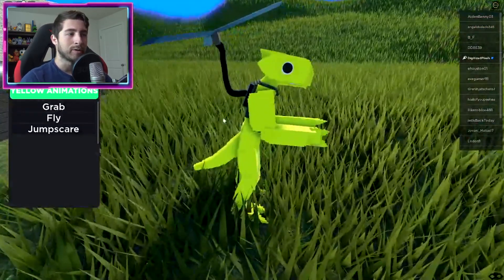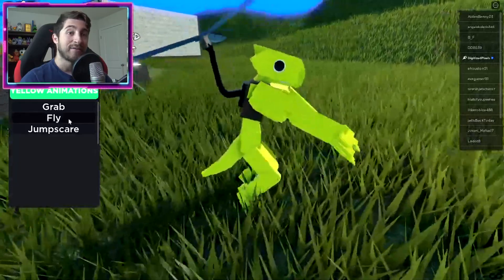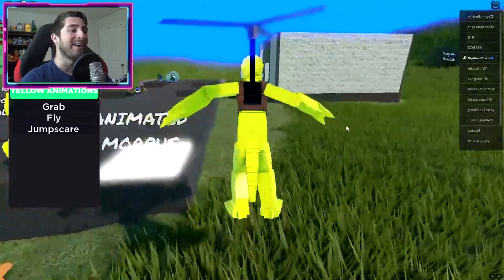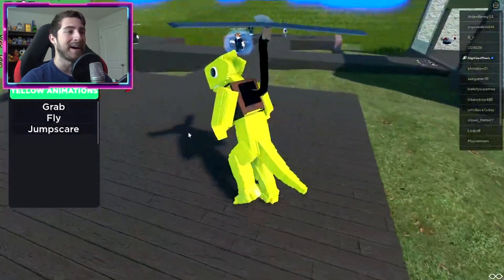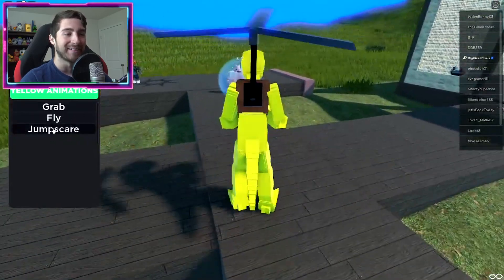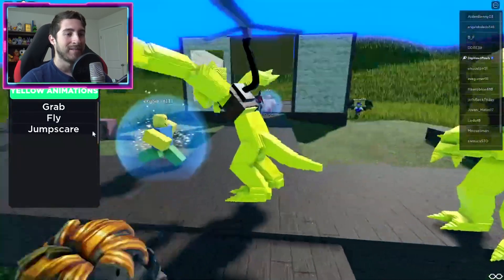And this is Yellow — Yellow's got its grab animation, and then it has fly. Does it actually fly? No, it doesn't — it just turns on the propeller. Oh, I'm so sad, that would've been great. And then jump scare — flap them wings, flap them chicken wings!